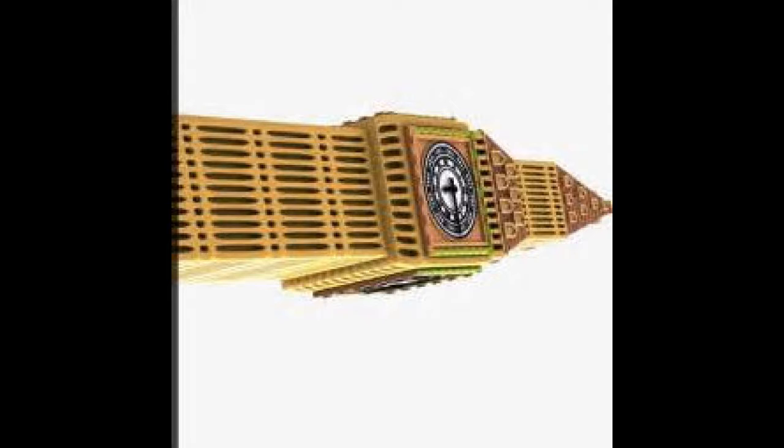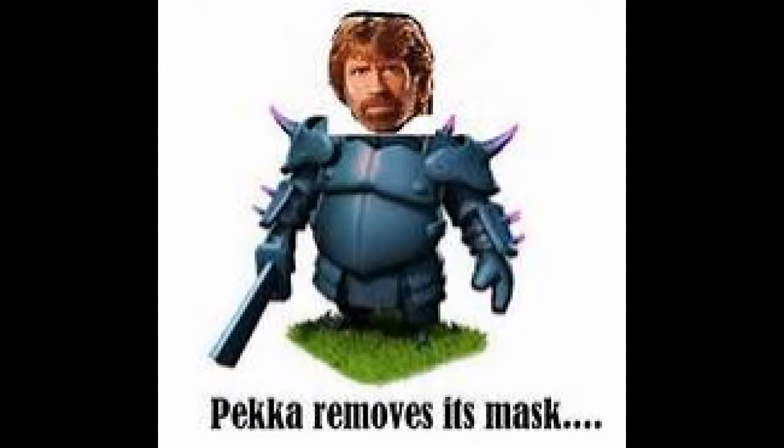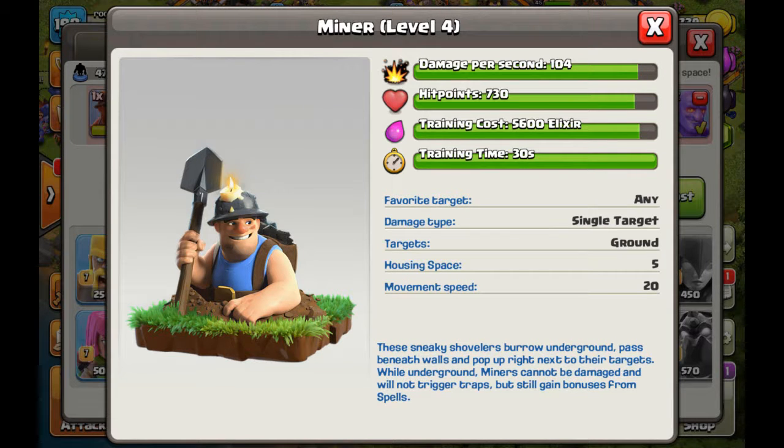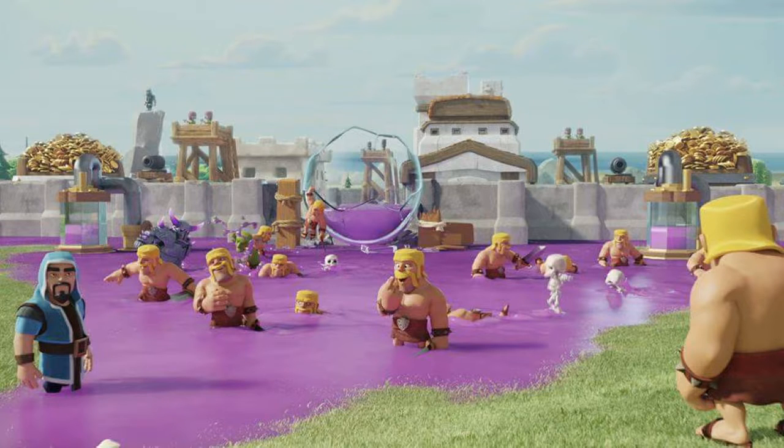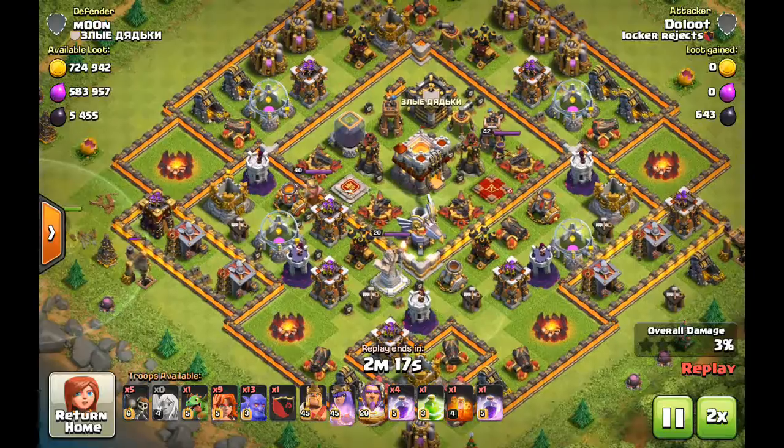There are a lot of combos, I think, that we just haven't really spent the time to see if they're any good. Pikas, I felt, were borderline horrible, and same thing with miners. Now they both get an upgrade, and then wizards go up a level too. So lots of new combos are going to come out of this one. I'm excited from that standpoint.